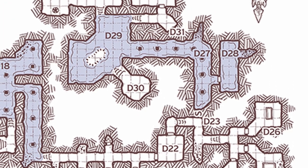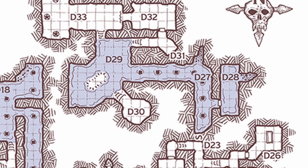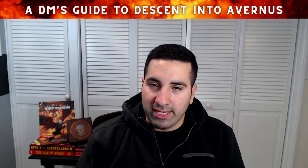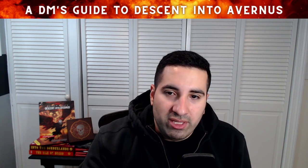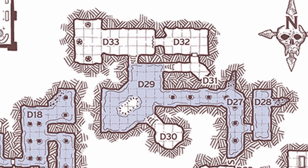The characters hear echoes of battle unfolding ahead. D28 is the old cellar with four animated human skeletons ready to attack anyone crossing the room. If characters are low on health and resources at this point, forego this combat — it's just adding insult to injury. They probably wouldn't approach this room anyway unless they're a very thorough group, because the sounds they've been hearing are coming from D29.